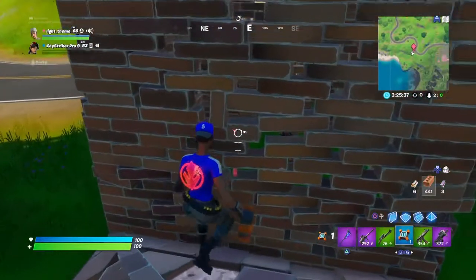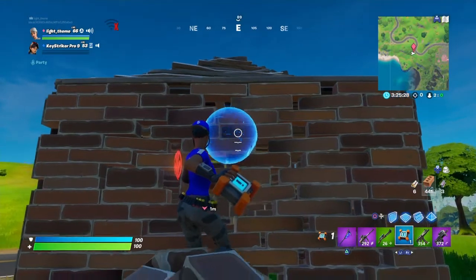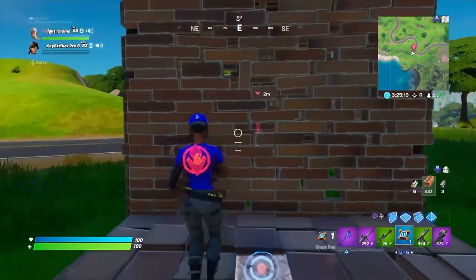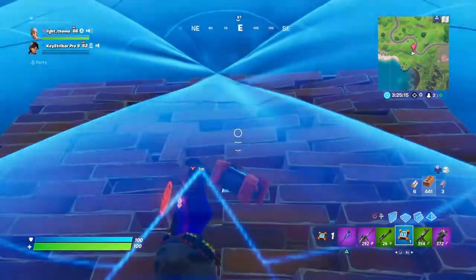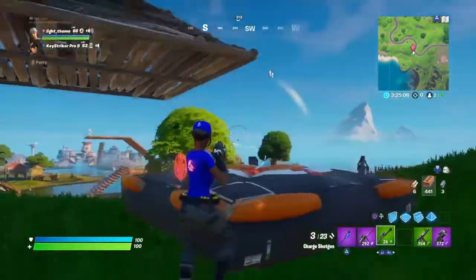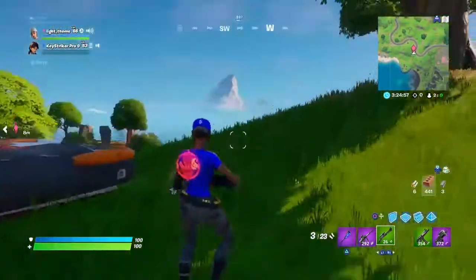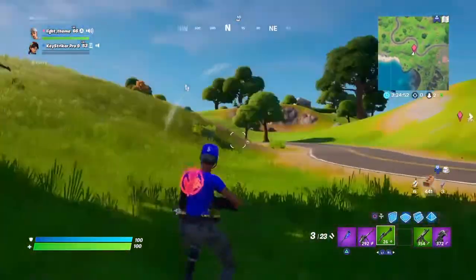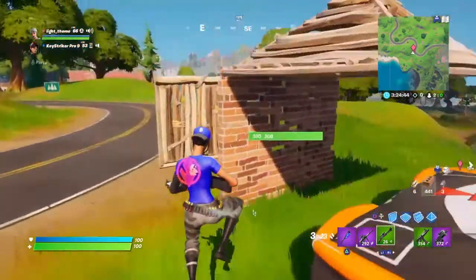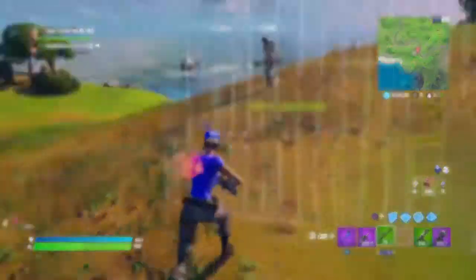For this trick using crash pads, it's a way to get into a person's box. Aim your crash pad at the top of your enemy's box and throw it. As you saw, it literally shot me right into the box. Aim the crash pad into the center of the box wall, keep walking forward — the crash pad bounces back and expands behind you, shooting you into the box. I absolutely love this trick.